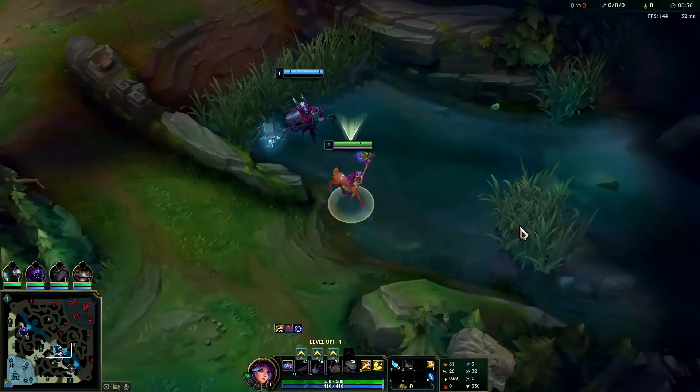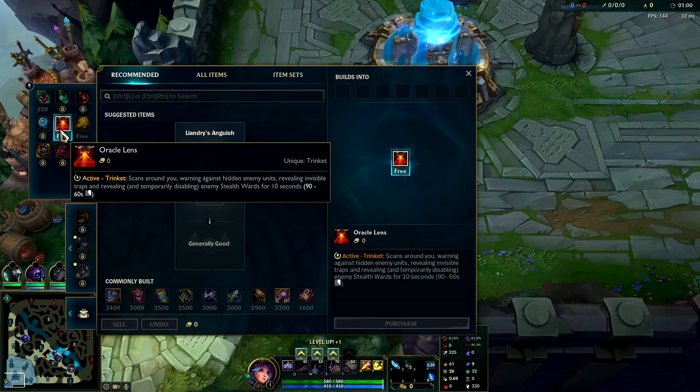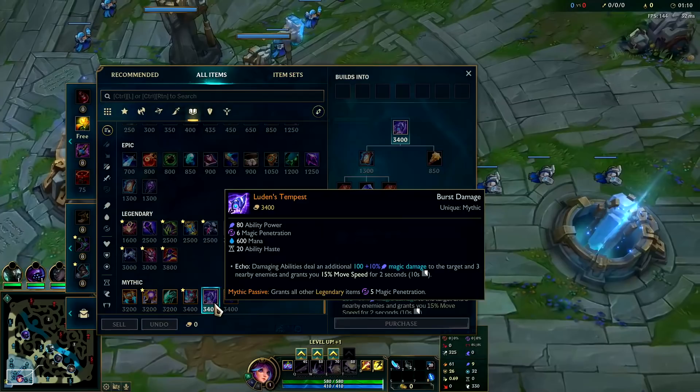Going to show how to dominate on Lilia jungle. Running Dark Harvest, free boots, Cosmic Insight with Cheap Shot, Eyeball, and Ravenous. We'll reset and get Oracle Lens. Lilia is in a really good spot right now — you typically go double burn items: Liandry's and Demonic Embrace. It's really strong on her. She still has the option to go Luden's; it's still good on her but Liandry's is generally better.